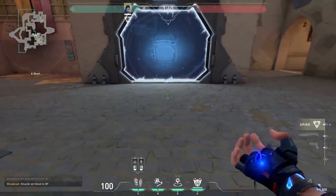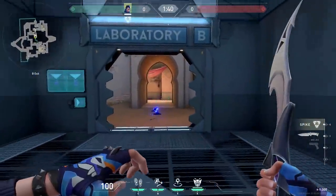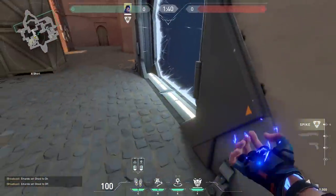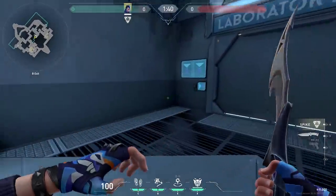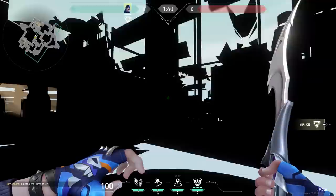If you use the Yoru footsteps through the teleporter, it makes the normal sound. Sadly, the footsteps also open the door, so the enemies standing in hookah will know it's a fake teleport. But you can counter this — at the start of the round, use your footsteps like this. This way when the footsteps walk through the teleporter, the enemy will hear the teleport but the door won't open.